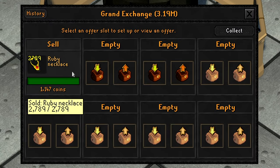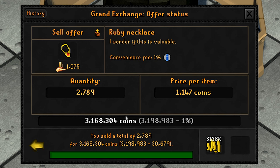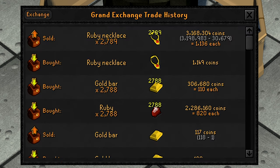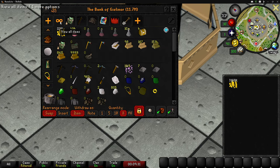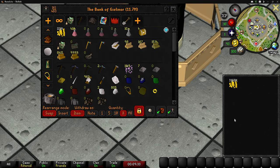The ruby necklaces have finally sold for a total of 3,168,000 GP, which means that we made a 575,000 GP profit. I made more money than I thought I would, which works out really nicely. We now have almost a 4.3 million coin cash stack. Anyway, let's start cooking.